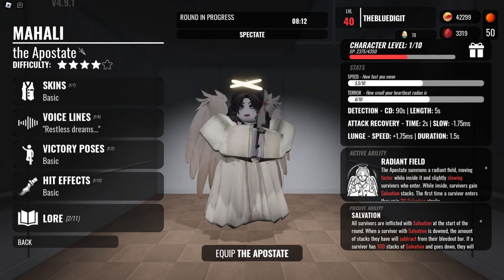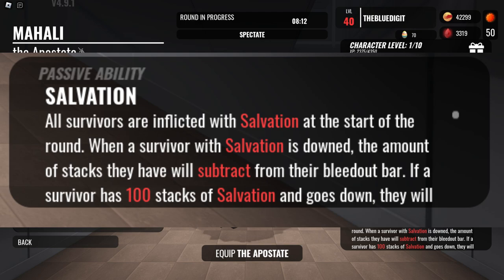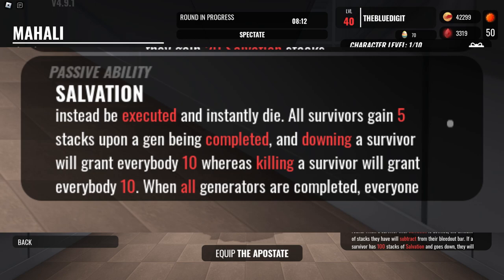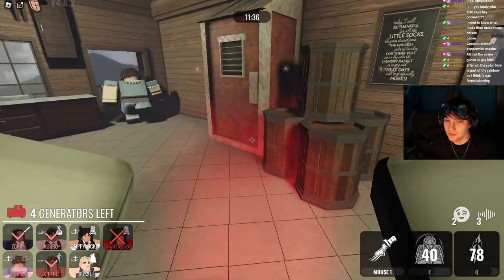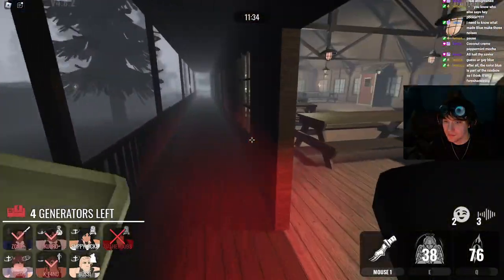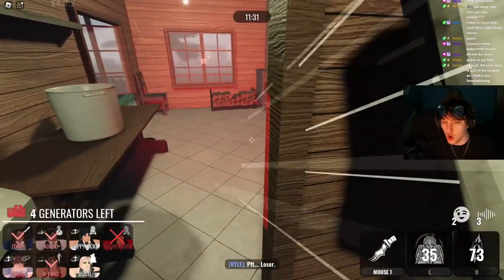You may not think that's that bad, but this is where we get to the passive ability: Salvation. All survivors are inflicted with Salvation at the start of the round. When a survivor with Salvation is downed, the amount of stacks they have will subtract from their bleedout bar. If a survivor has 100 stacks and goes down, they will instead be executed and instantly die. All survivors gain 5 stacks upon a gem being completed, downing a survivor grants everybody 10, and killing a survivor also grants everybody 10. When all generators are completed, everyone gains an additional 15 stacks, and executing a survivor adds 10 bonus stacks to everyone. When a survivor revives another, all survivors lose 5 stacks and the reviver loses 15. All I can say is this has to be one of the strongest killers I've ever played. It is insane how quickly this match ends and how brutal it feels.